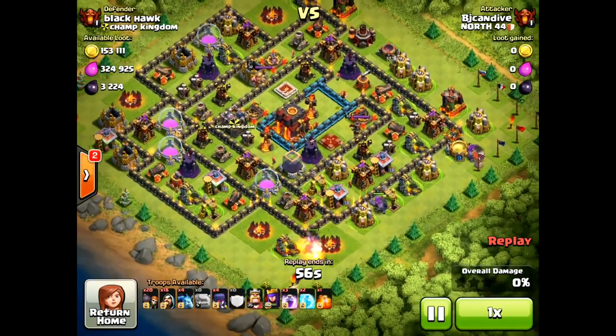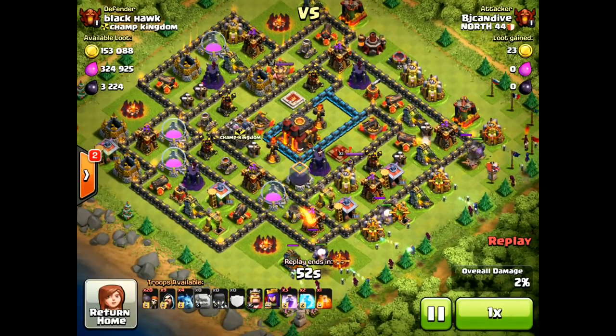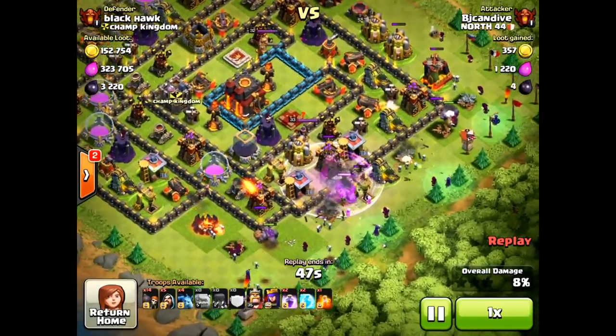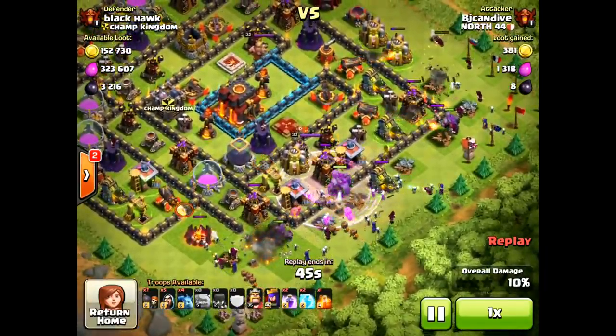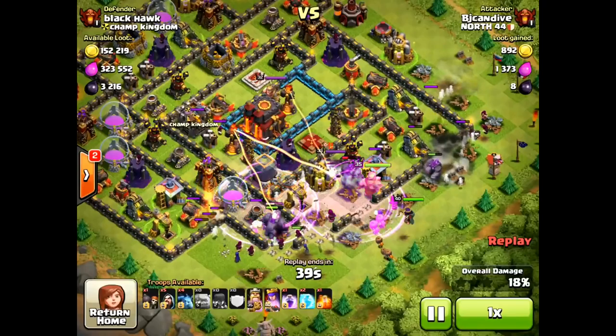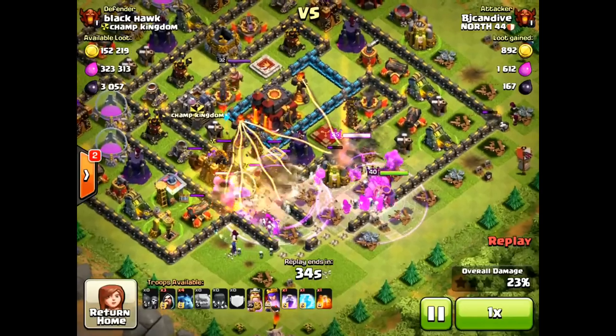I'm going to be doing a variety of attacks. In this first one I decided to go with my old attack strategy, Go Wee Wee. This was a pretty nice cup offer so I went ahead and decided to attack it. I spread out my golems along with my witches and my wizards. This attack strategy is basically trying to get all the defenses to shoot the golems and then we're rushing the center with our rage spells trying to get to the town hall as quick as possible. That's why I have 20 wall breakers.